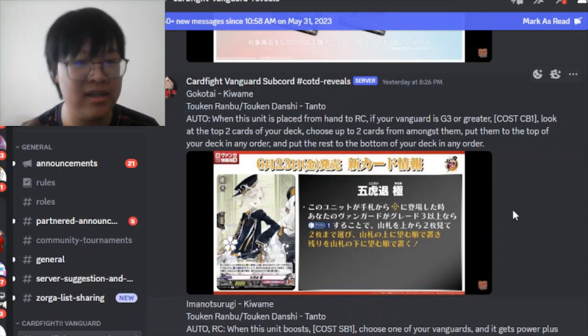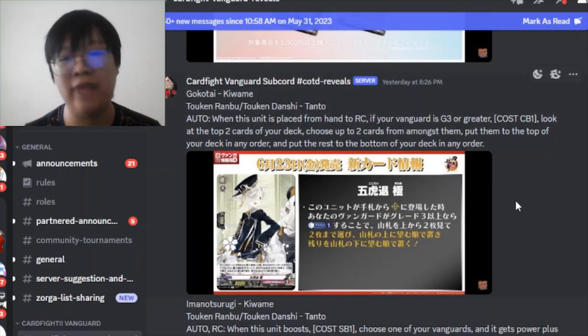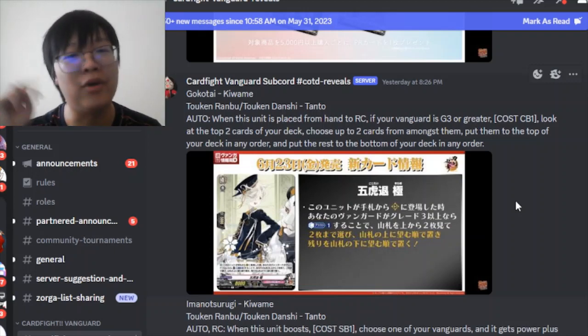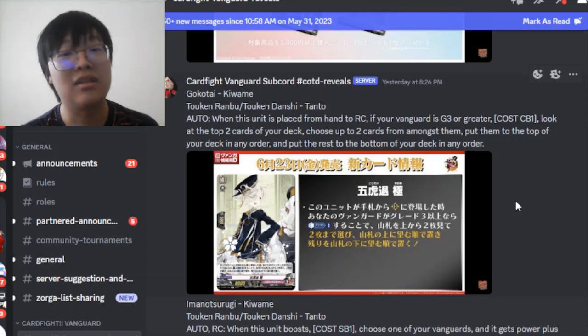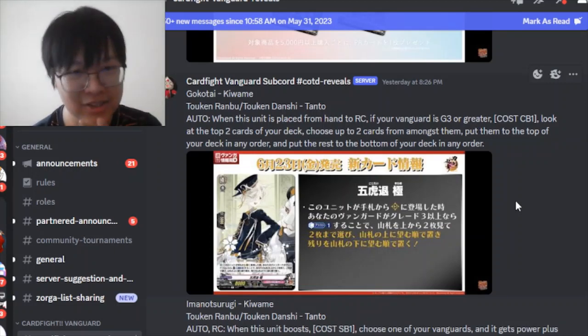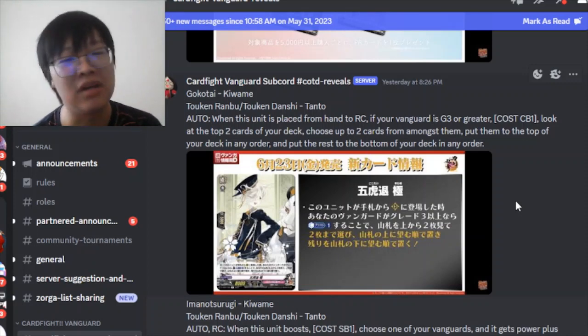First is Gokotai Kiwami - he's a Tanto card, grade 1, and a rare. When this unit is placed from hand to rear guard, if your vanguard is grade 3 or greater, counter-blast 1, look at the top 2 cards of your deck, choose up to one to put on top, and put the rest on the bottom. He's a fairly generic top-deck manipulation card that can be used in most Token Ranbu decks, including Munechika, which also has an effect akin to an over-trigger top-deck.